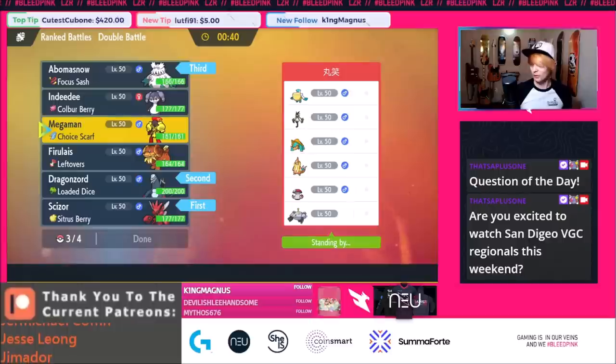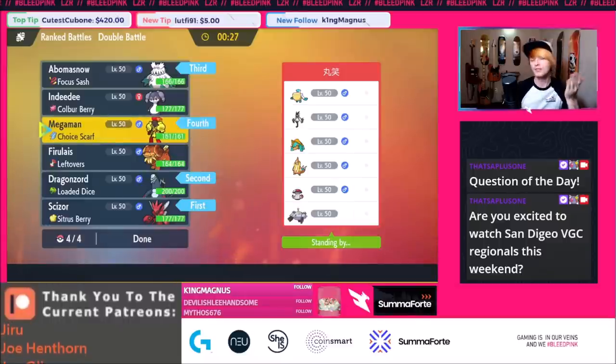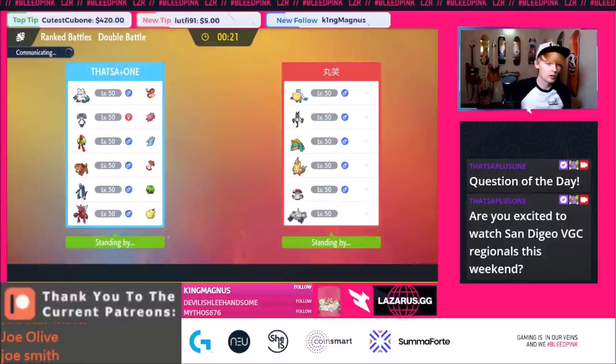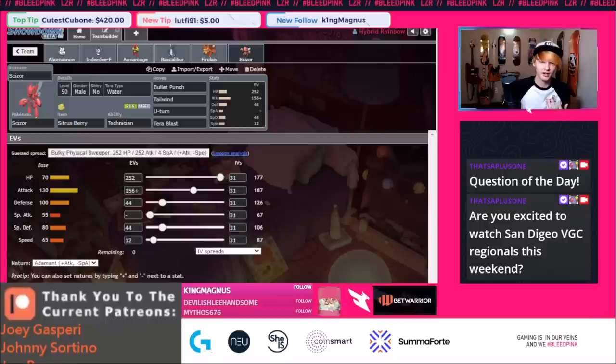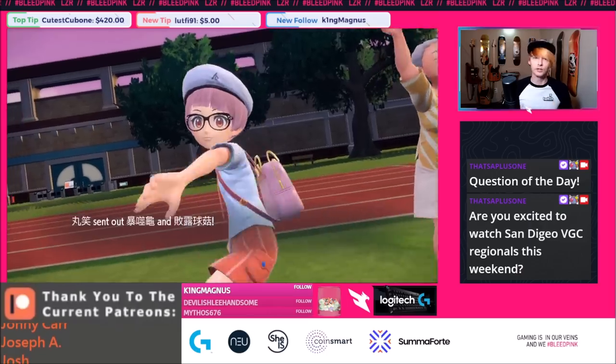I don't think we're going to need this because there are so many mons weak to fire. Armor Cannon's neutral against Dreadnought too, and we can always use Expanding Force or Energy Ball. I love teams like this — a bunch of little micro cores all working together. The way to win weather wars is to force your opponent to reveal their weather first, then punish them by bringing yours and reactivating it to gain a board advantage.